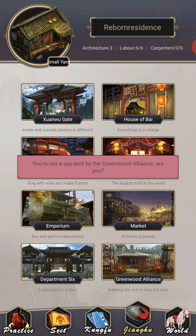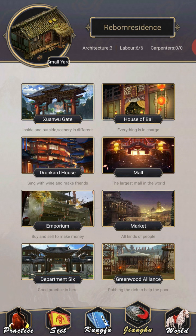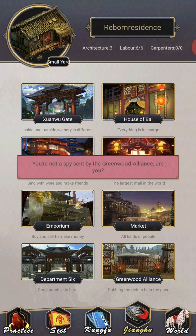Department 6 and Greenwood Alliance — I can't get in them. They just think I'm a spy sent by the other side. So I guess we'll see what happens there as I level up. It's annoying to be honest; I'd like to see what's in there.